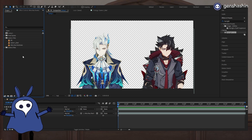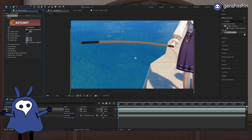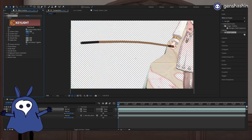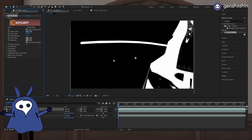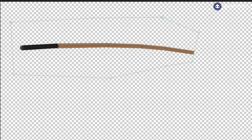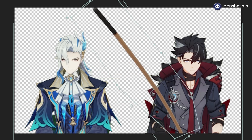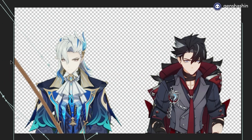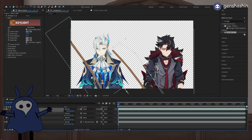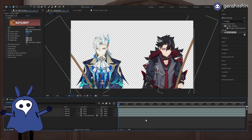We bring the rod into After Effects. We use the same effect — Key Light — and key out the blue. We check the screen mat, take out the noise, and look at how nice this blue is. Then we mask it out using the pen tool, and now we have a fishing rod. We bring back Nuvelet and Rothsley and give them the fishing rods. Rotate it a little bit — one rod for Nuvelet. Then duplicate, flip it, rotate it up, and give it to Rothsley.